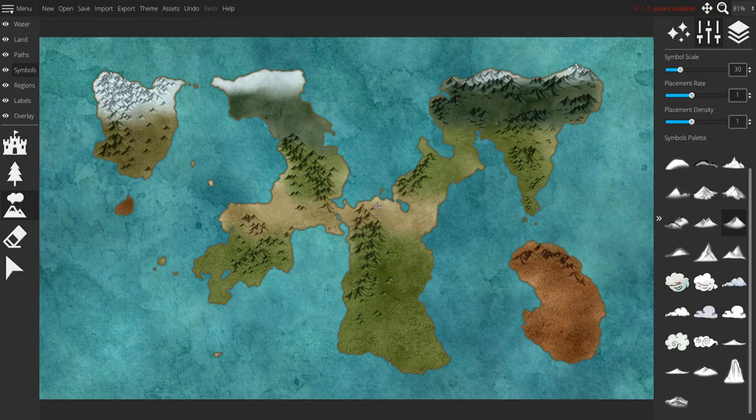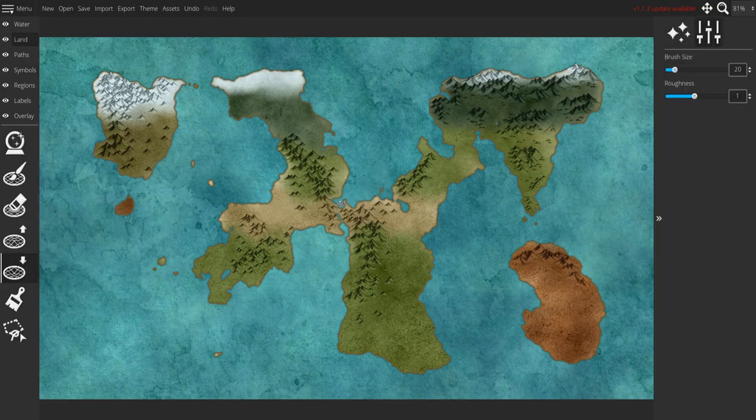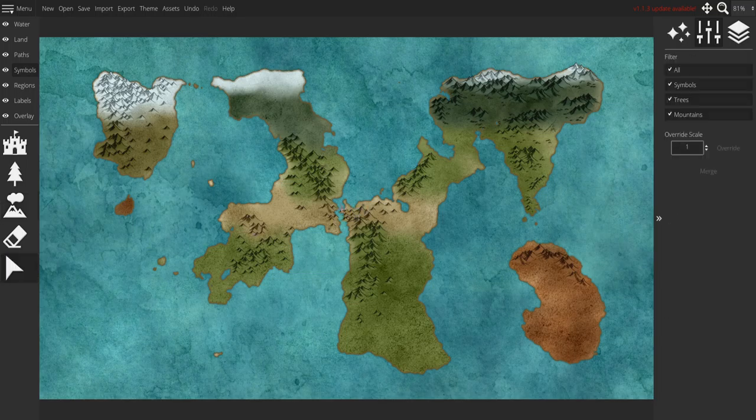We're going to do some of these mountains — just make everything feel a little bit more connected. Little pyramids like that. Then we'll touch up this little waterway here and maybe even go in with the land depression tool and just cut through that, make a canal — a straight line.